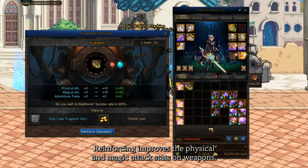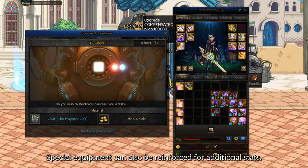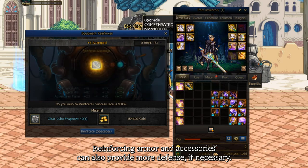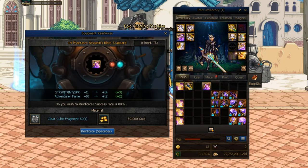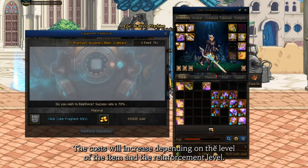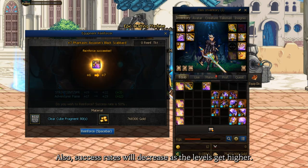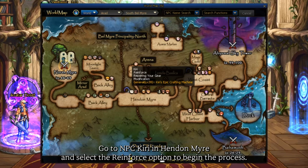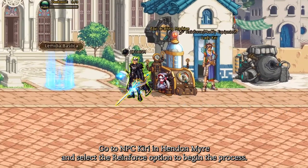Reinforcing improves the physical and magic attack stats on weapons. Special equipment can also be reinforced for additional stats. Reinforcing armor and accessories can also provide more defense if necessary. Reinforcing costs gold and clear cube fragments. The cost will increase depending on the level of the item and the reinforcement level. Also, success rates will decrease as the levels get higher. Go to NPC Kiri in Handon Meyer and select the reinforce option to begin the process.